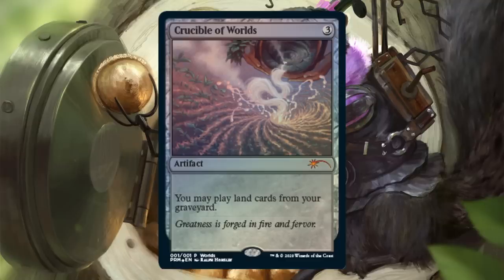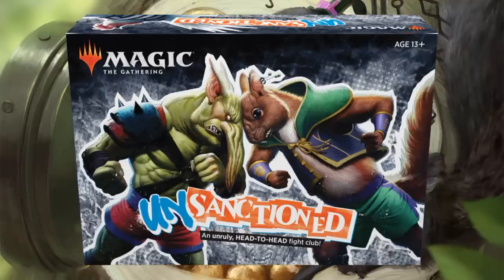On to the unsanctioned stuff. Here is the unsanctioned box set — this is what it will look like in stores. You're going to find five 30-card decks, each featuring one of the five colors. You play with another person; you each choose two decks, shuffle them together, and each have a 60-card deck of two colors. You'll also get two six-sided dice, ten double-sided tokens, ten full art basic lands (five regular and five foil). There's one reusable box, and this will be released on February 29th. The pre-order price at most locations has been $49.99.